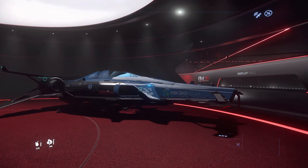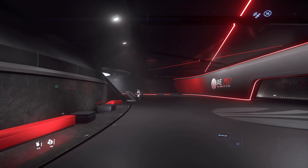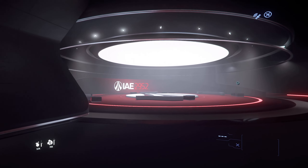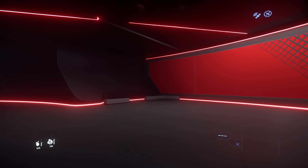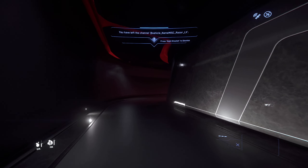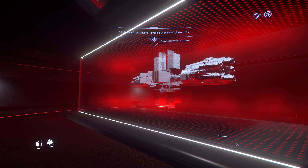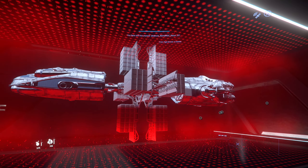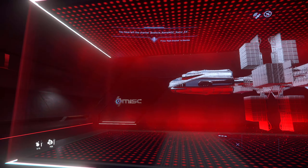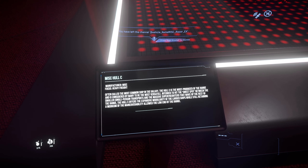That actually worked — awesome. Nothing special inside, which is even better. Let's go into the display hall to see these concept ships. Oh yeah, there's the big Hull C cargo hauler — heavy freight.